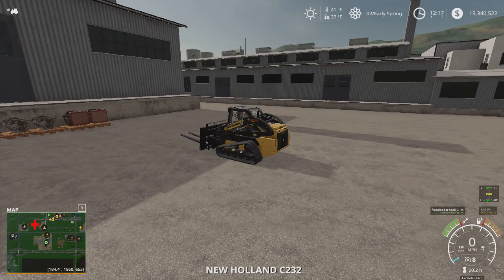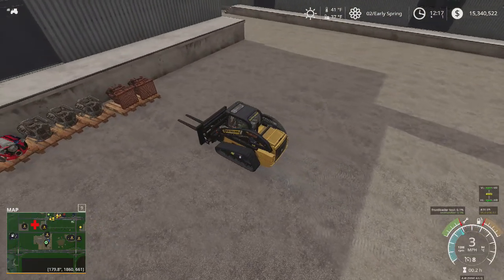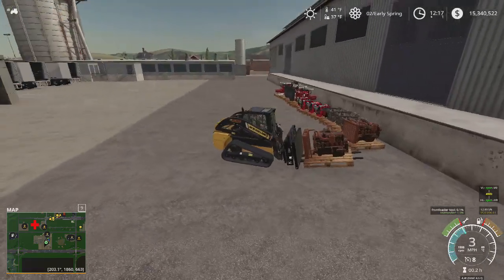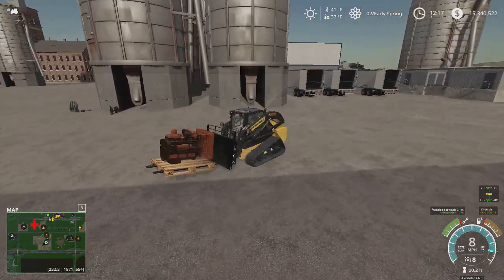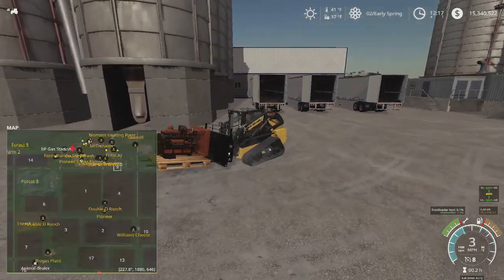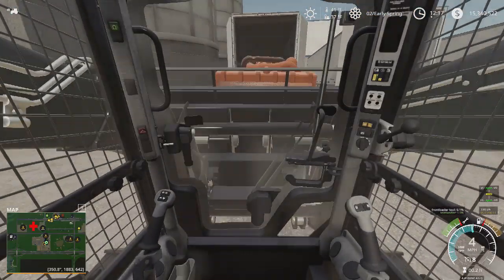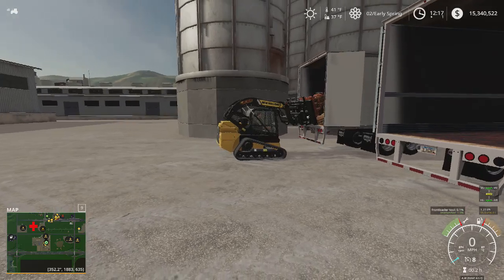We have the long extension forks — palette forks — because some of these pallets have big collisions on them and the standard forks that come with the game are not going to be able to reach. We're at the sugar factory on Pine Farms, and then we just have a short drive to our warehouse.